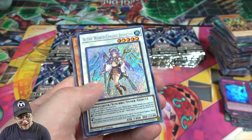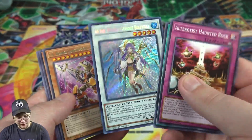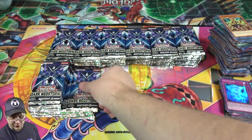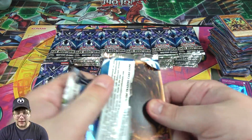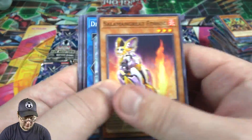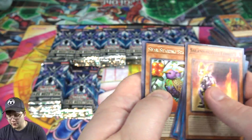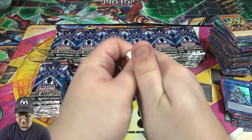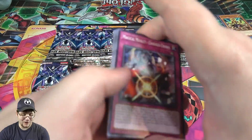And another one already — Ib, I wasn't expecting that. Well there we go, already two! I'll take that for sure. That is what the secret is — I want a playset of it, there are so many good secrets in this set. The main one I'm actually worried about is Cynet Mining — I need that for two different decks, for Salamangreats and for Cyverse.